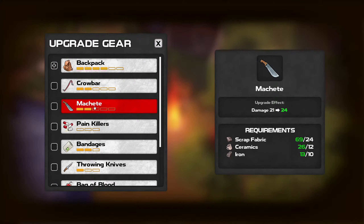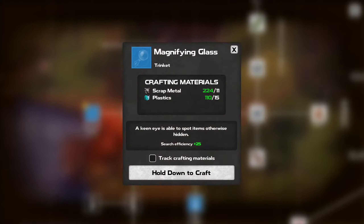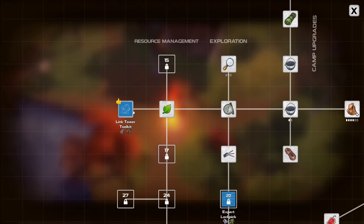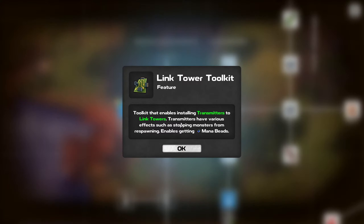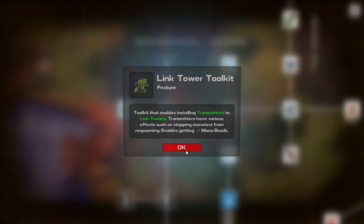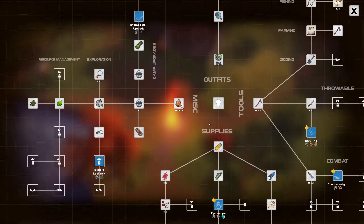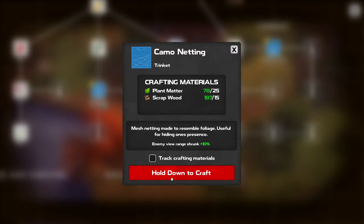Let's go with the scavenger. Upgrade gear — invent and craft. This is the stuff which we need for the quest. Akina is able to spot items otherwise hidden — search efficiency plus 25. Toolkit that enables installing transmitters to link towers — transmitters have various effects such as stopping monsters from respawning and enabling getting mana beads. We're gonna require the electronics and steel in order to get the expert lockpicks, which is still gonna take quite a while. Camel netting as a trinket — mesh netting made to resemble foliage, enemy view range shrunk plus 10%.